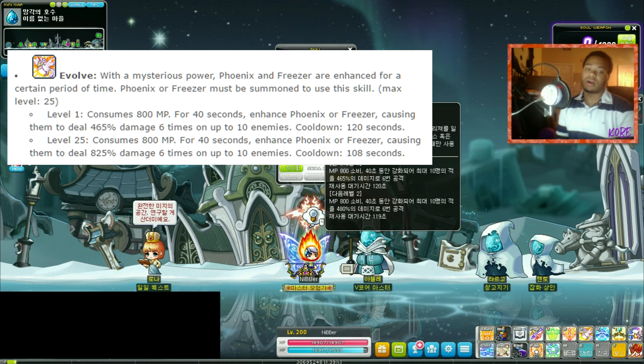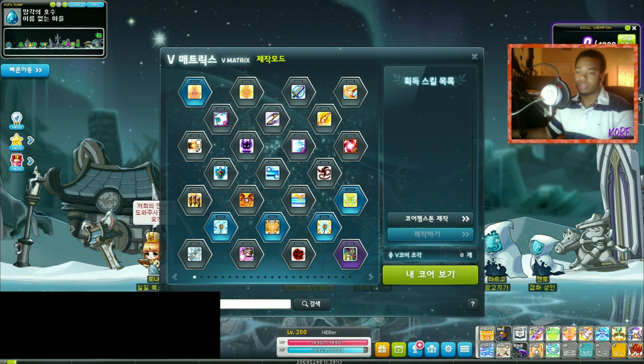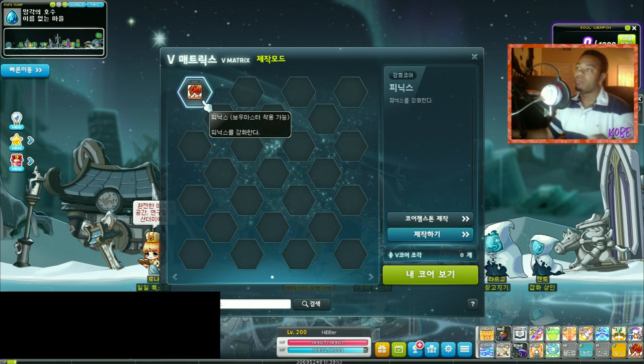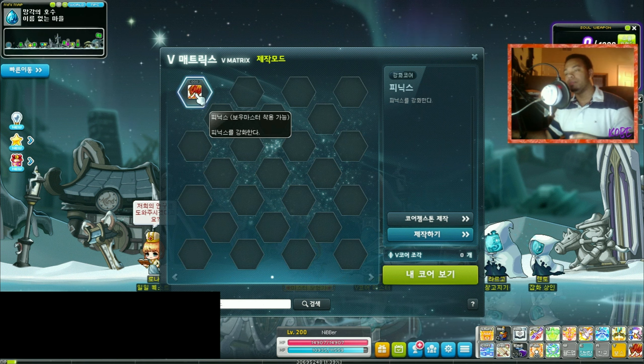Phoenix or Freezer must be summoned to use this skill. At level one it lasts 40 seconds, same with level 25. Phoenix or Freezer deals 465% damage six times on 10 enemies at level 25 — 825% damage six times on 10 enemies. At level one the cooldown is two minutes, and at level 10 the cooldown is 108 seconds, so it's 12 seconds less. Level 25 seems like a pretty nice skill to level up.